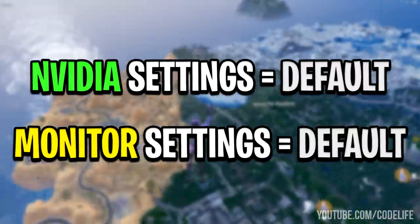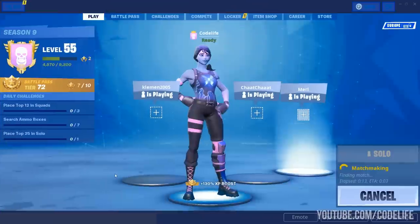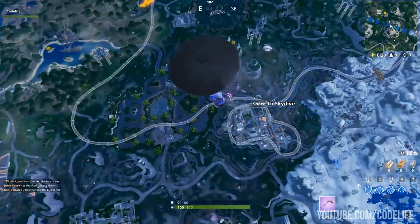Also, all of my external settings, like my Nvidia settings and monitor settings, are just on the default. Now let's move on — to actually spot the llamas, you want to load into a game, jump out of the battle bus, and pull your glider straight away.